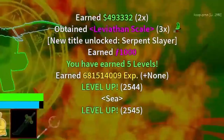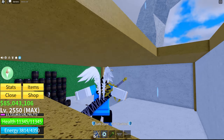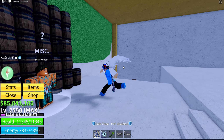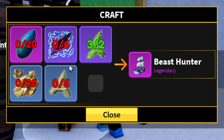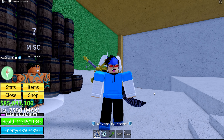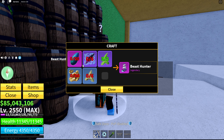You have to beat the Leviathan and get his scales, which you'll use with the Beast Hunter. The Beast Hunter is located on the new island — in this building right here. You need the Leviathan scales to craft the Beast Hunter boat. You also need some Terror Shark teeth, some normal teeth, and other materials. You'll need to beat more than one Leviathan since you won't get all 20 scales from a single one, so you'll probably have to beat two of them to craft the Beast Hunter ship.